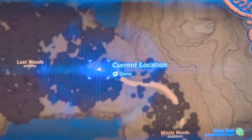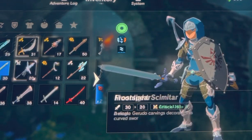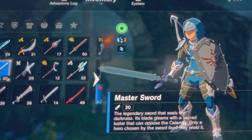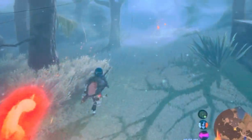From Korok Forest you can get the Master Sword — that's where you get the Master Sword — and I'll show you. You're gonna go this way.